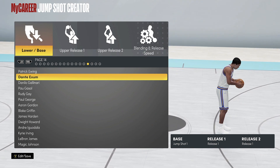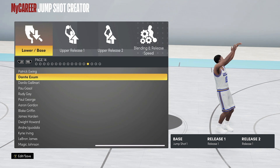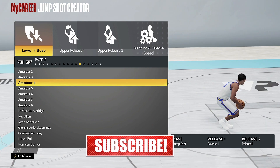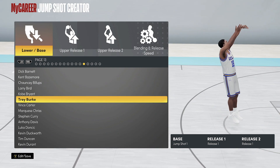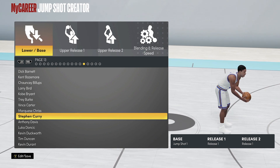Remember, when you make your player taller than six-foot-six, you don't get the 'Very Quick' speed rating — you only get 'Quick.' To qualify for the fastest jump shot rating, you have to have a player six-foot-six and below.